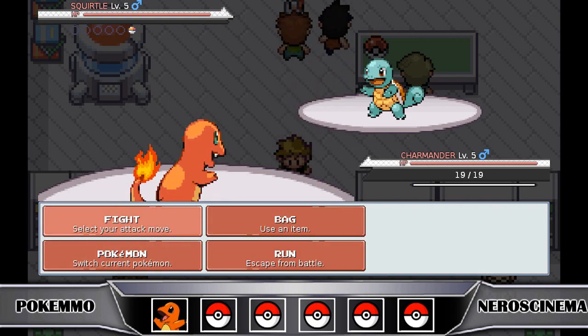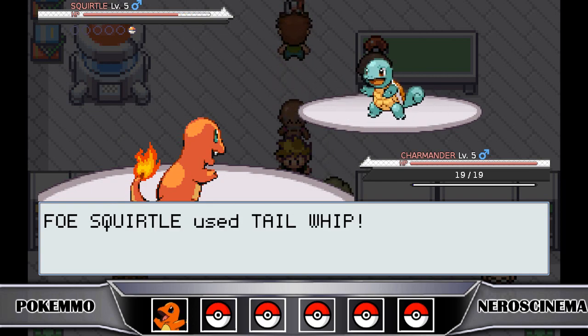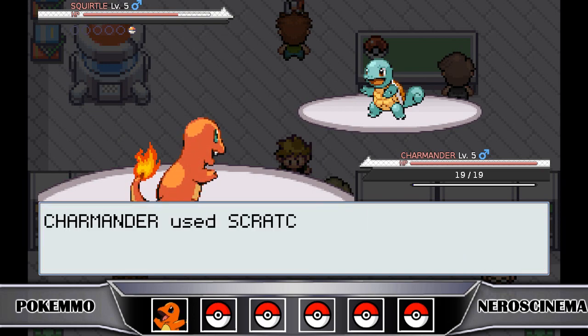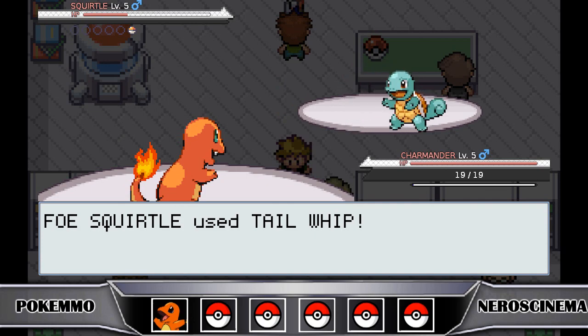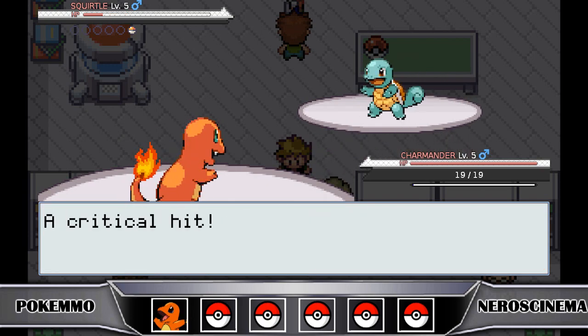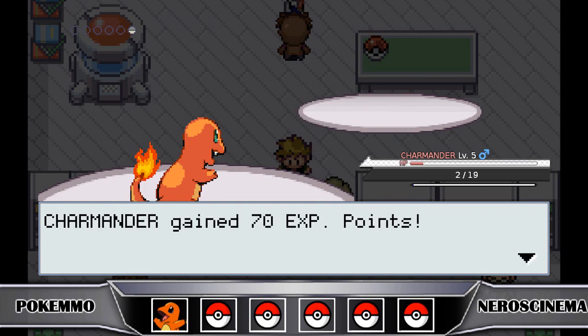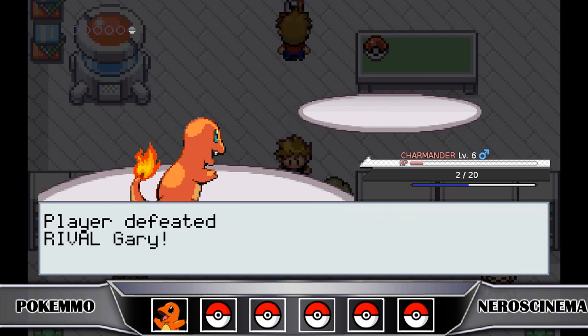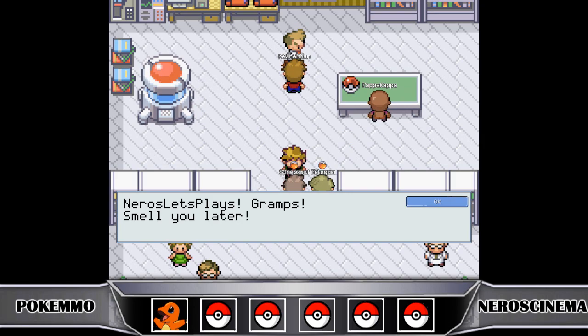Gary wants to battle right away - Charmander versus Bulbasaur, Scratch versus Tackle. The battle UI has a transparent background - I could change it to add an actual battle animation, but the transparency sets a nice ambiance. Gary's Squirtle uses Tail Whip instead of Tackle, so I just keep scratching. Squirtle goes down. On the last hit Squirtle gets a critical hit and nearly kills me, but I got him! Charmander earns 70 experience points and bumps up to level 6. Rival Gary defeated!